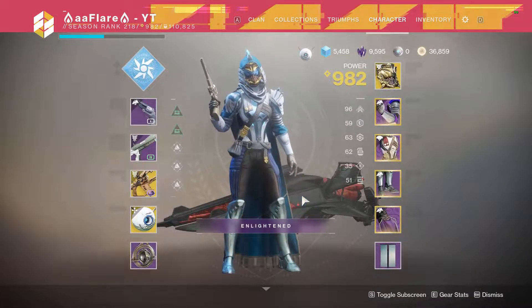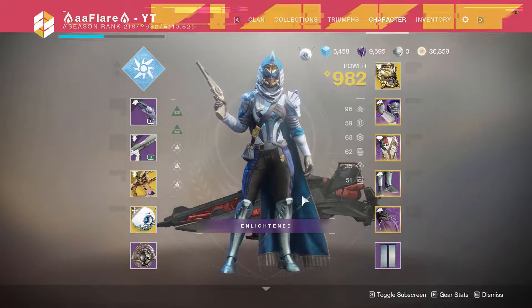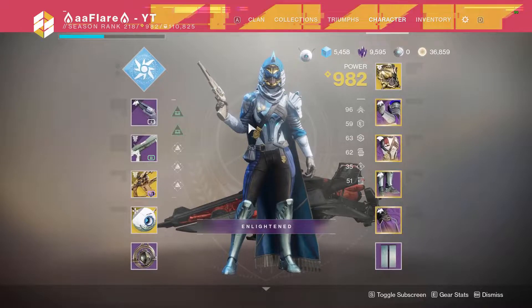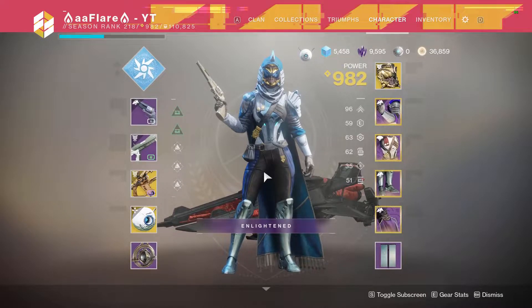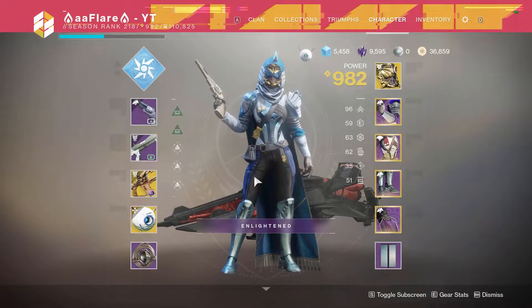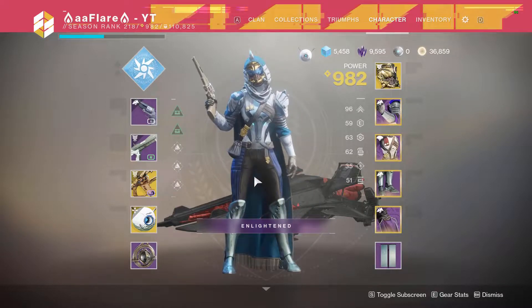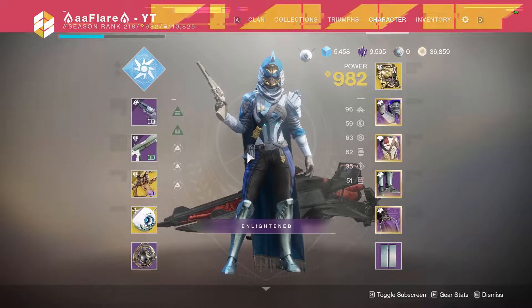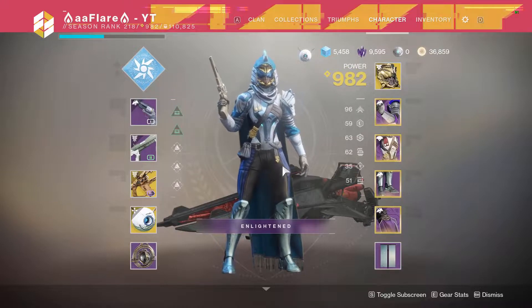Hey, what's up neighbors? AAFlare here bringing you another Destiny video. Today's video, we're going to do something kind of old-fashioned, which is looking at my loot pull from all the fractaline I've donated or invested for the Empyrean Foundation, since it's pretty much time to start donating. We're going to go over some of the stuff I got, as well as a very evident issue I've found when it comes to armor. If you don't really care about the rolls, you can skip ahead. If not, we're going to go over some of the cool weapons I got and the best armor I managed to get.